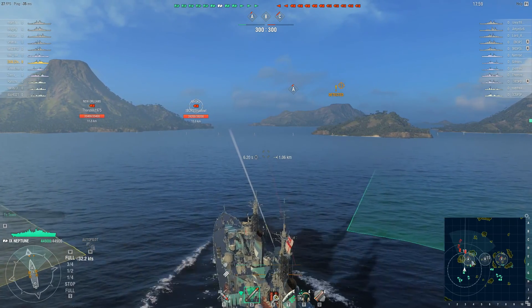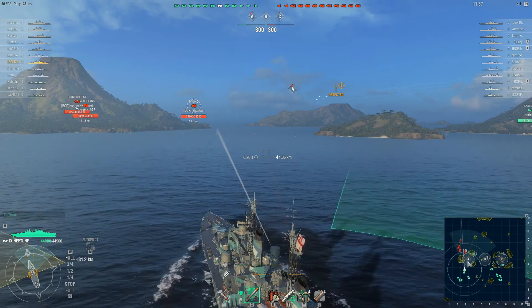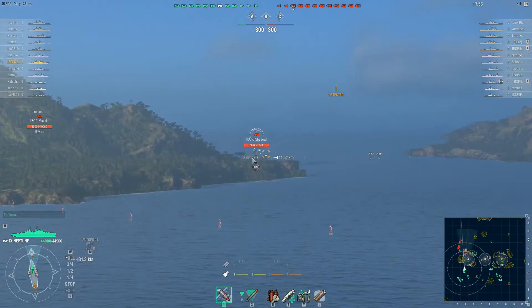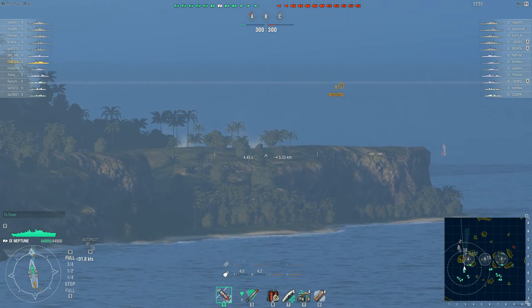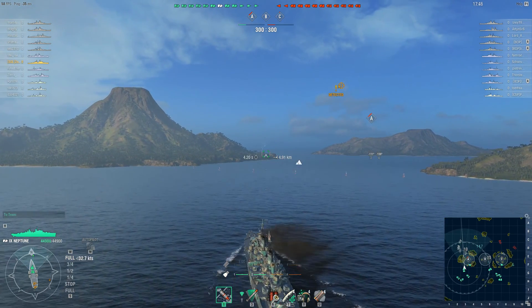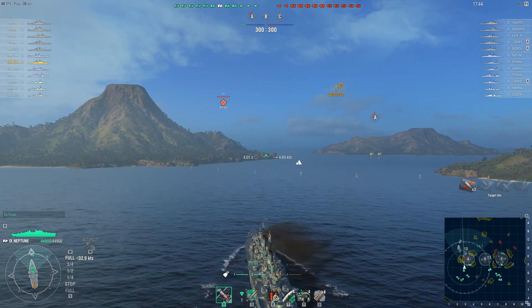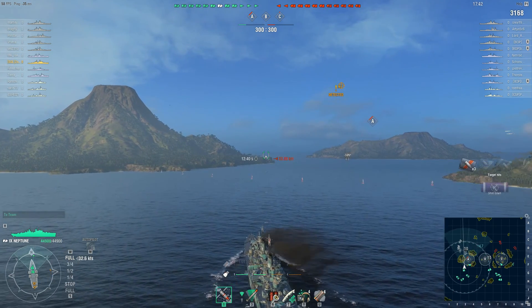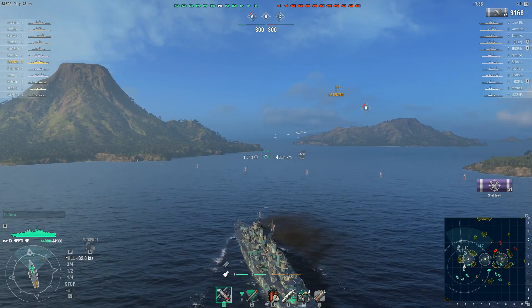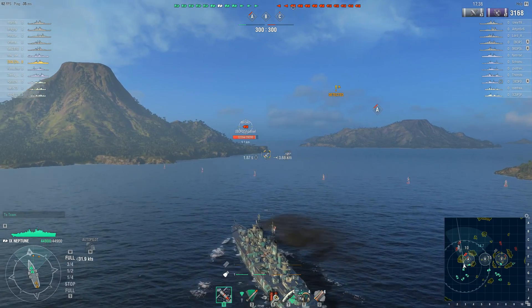It looks like the enemy destroyer is going for Point Alpha and the friendly destroyer is almost there as well. Zulf can use these islands as cover, and obviously the Neptune has hydroacoustic search, so he might be able to achieve something by going close to this island and trying to make the enemy destroyer retreat.